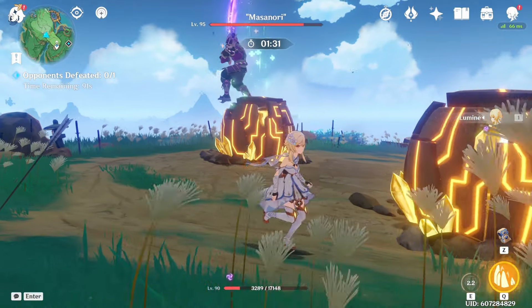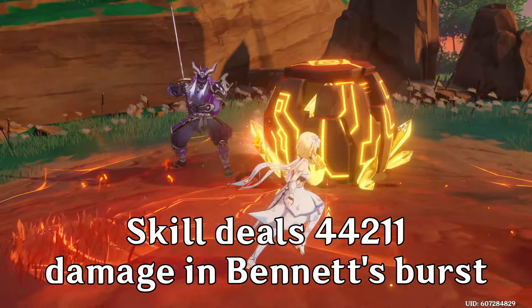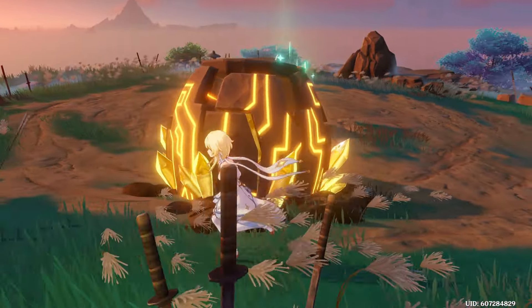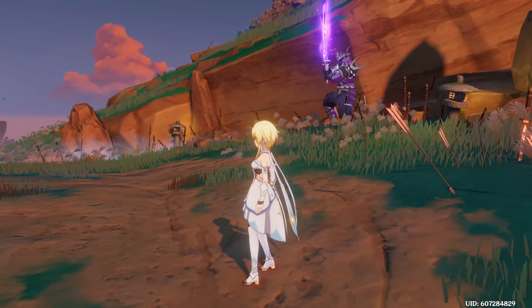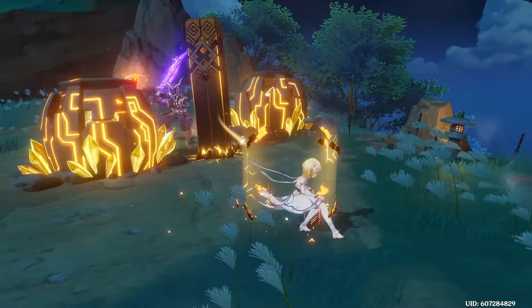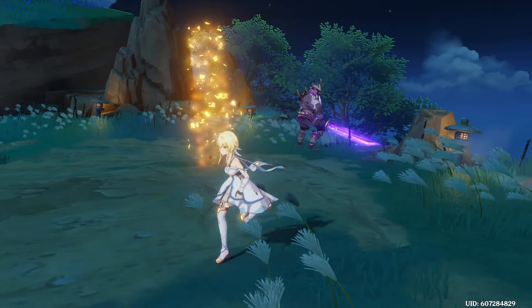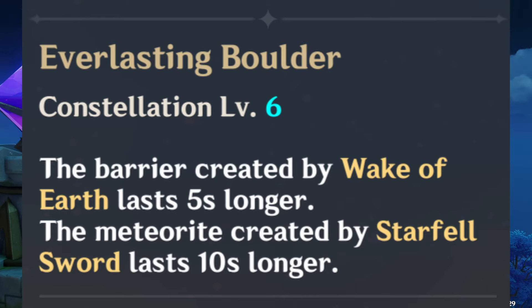Geo MC's skill is also one of the few skills that can actually snapshot buffs. If you were standing in Bennett's burst and placed a boulder on the field, the boulder's damage when it explodes will still be buffed by Bennett's burst, regardless of whether it's still on the field or not. Note that it won't do the same amount of damage if Zhongli's shield isn't up, since resistance shreds are enemy debuffs and not ally buffs. Another common misconception is the idea that Geo MC's C6 is a downgrade to their kit.